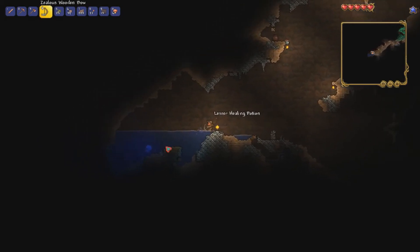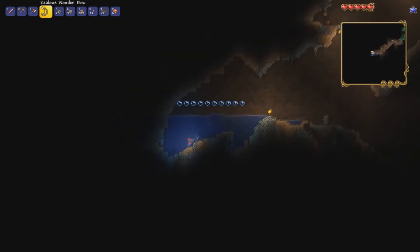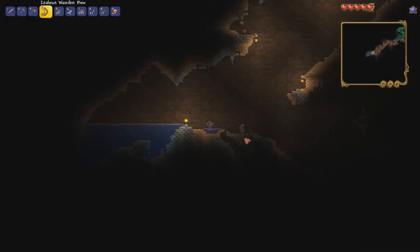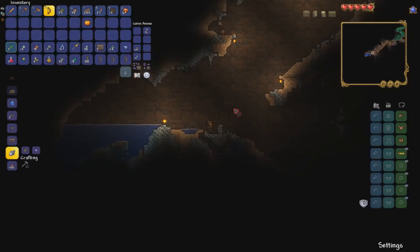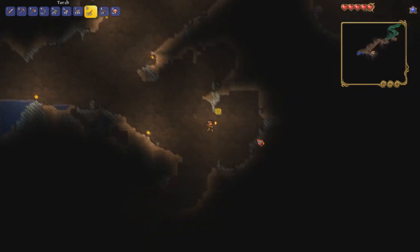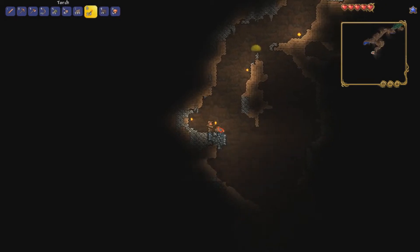Here's a diamond tree — that's awesome! What I normally do when I find them is grab the gems so we can make a hook as soon as possible. We got two diamonds. You can make a diamond gem corn, replant the tree, and it'll grow back so you can repeat the process. You need 15 diamonds for the hook.